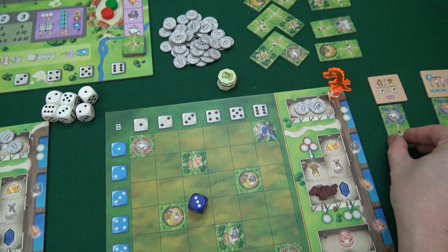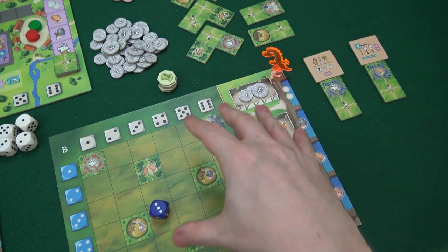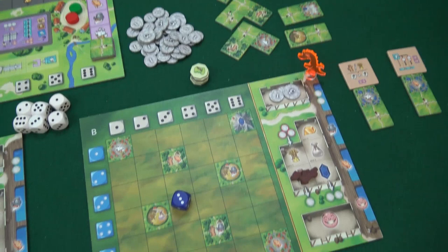We also in the advanced mode get a special ability that we have for the game. The Draco Meeple is not included of course, but I just have it here to show that this is Draco's board. He's over there holding the box but of course he's shouting commands here to me that only I can hear on what to do.